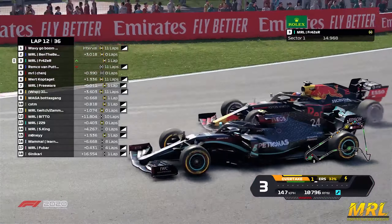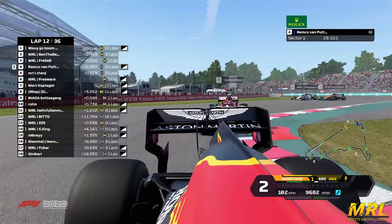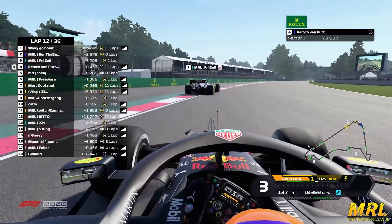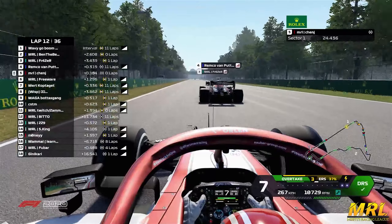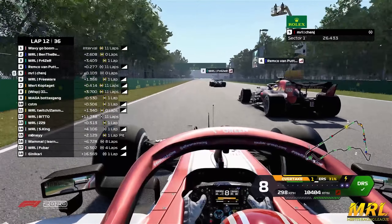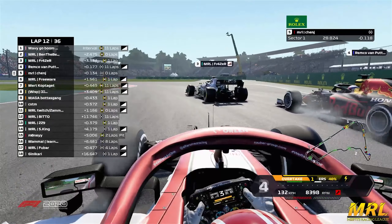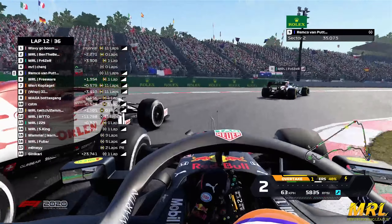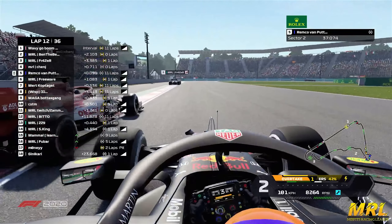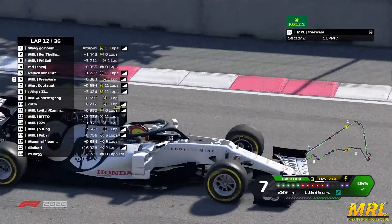Why is this happening to Shenji right now? Well look at those hard compound tires. Fraser in that Mercedes is on the fresh mediums, and if Fraser can get past Remko - which it looks like he is about to do around the outside - it's going to be close. If Shenji's going to be stuck behind Remko for another lap... here's Fraser late on the brakes, around the outside.